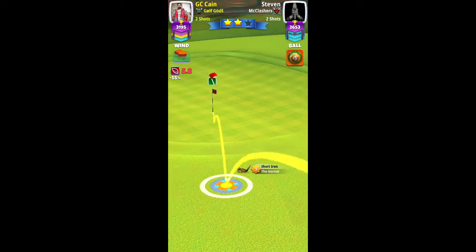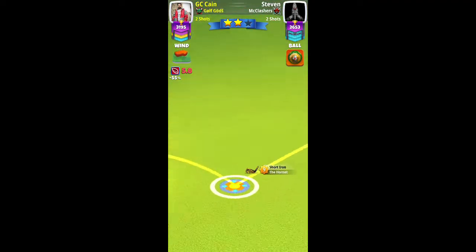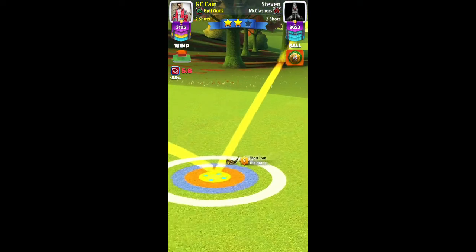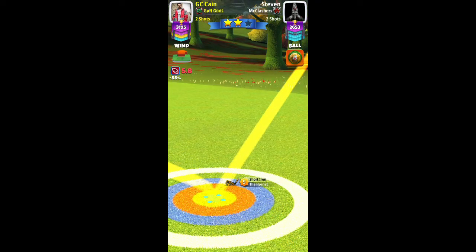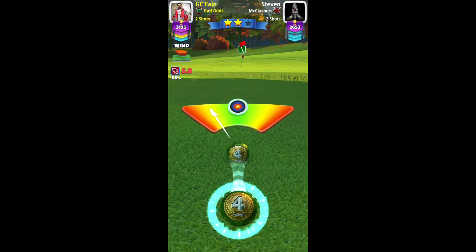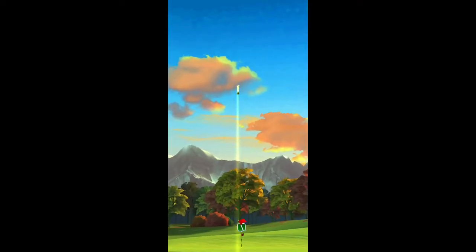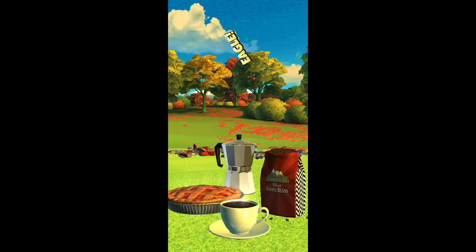I adjusted my spins accordingly with my ball guard line to the hole at complete minimum distance. I played this one at minimum distance plus 10 percent, which was about 3.7 rings. Perfect shot — and we nicely roll down for the eagle.